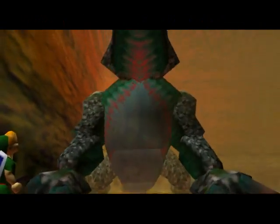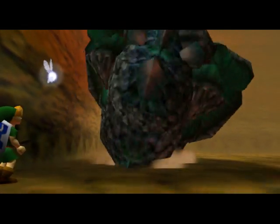That is how you defeat King Dodongo — easy as heck. Remember, if he starts doing an attack and you didn't really expect it, just go a little bit close to the lava — don't actually walk on the lava — and he can't hurt you at all. Really easy.